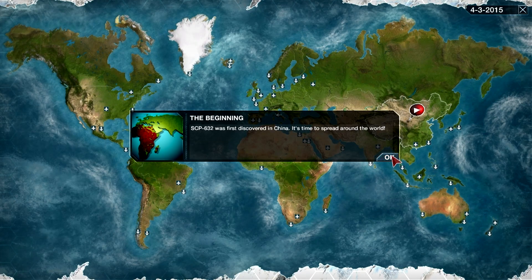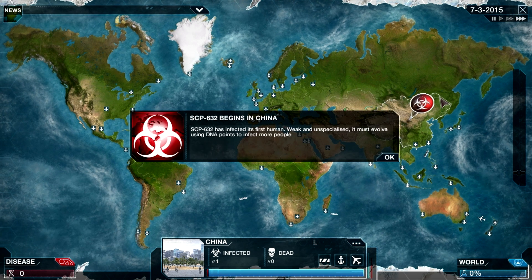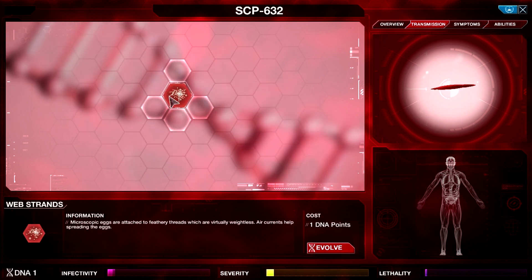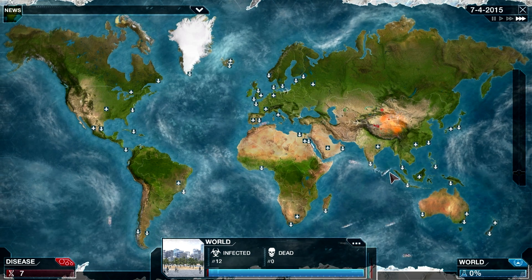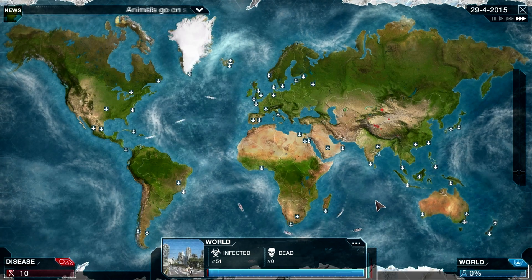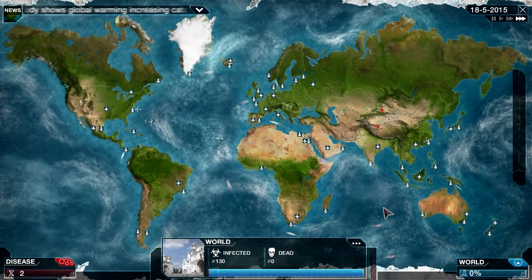Alright, here we are with attempt number two. We start once again in China but with an undiscovered intro - excellent! The Foundation hasn't discovered SCP-632 yet, hasn't even given it its designation. The Foundation knows less about us and it will take longer before they find a solution. That's exactly how I wanted to start. Sure, the discovered intro would have been more of a challenge, but I prefer this. We still have lethality so we're not completely safe, but at least they won't start cure research from the very beginning. Let's get corpse feeder and more transmissions.